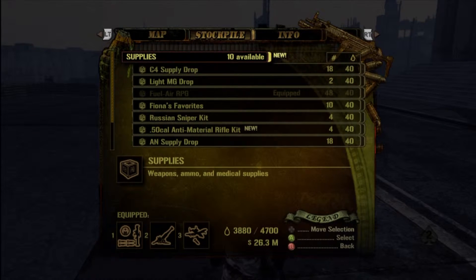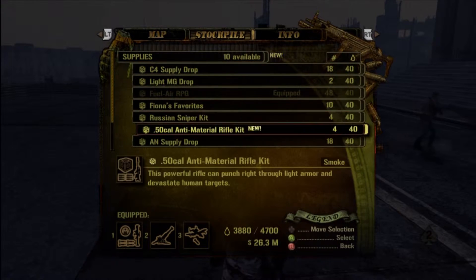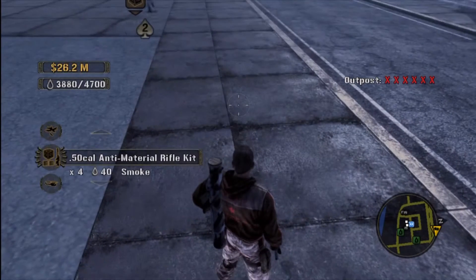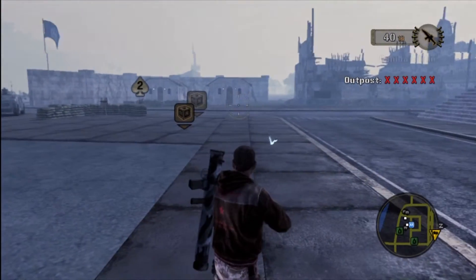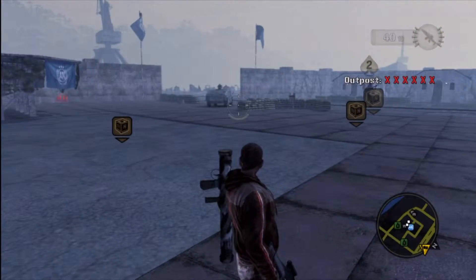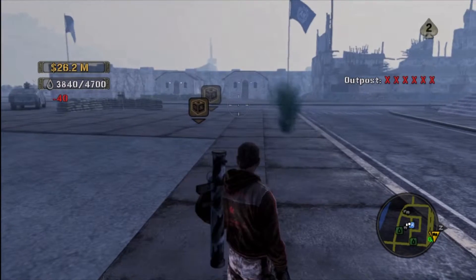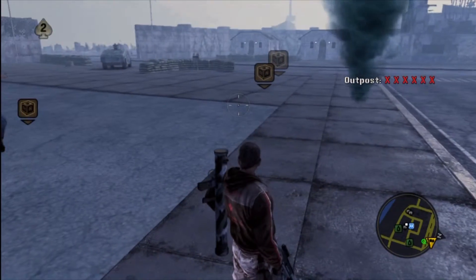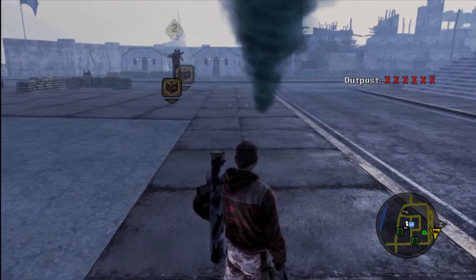Anytime I want to get my American assault rifle back, I just call in a drop. So I decided to bring in a sniper rifle and see how I like it, and I wound up playing with it for a while. Then Demented Priest wound up playing with it for a little bit, but eventually we went back to the American assault rifle again.